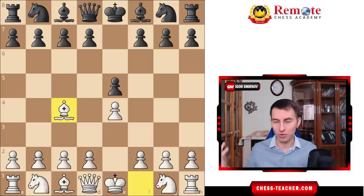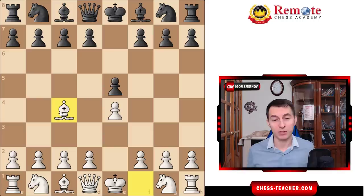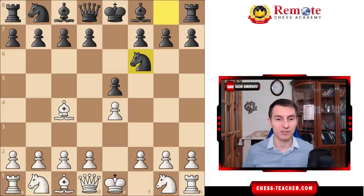Kasparov plays Bc4 — the opening that I've been preaching for a long time, and probably Kasparov just saw a couple of my videos. So Bc4 — what's the point? Well, first of all, you drag your opponent out of his or her opening knowledge, because it's very likely that your opponent is already on his own. Also, it contains a lot of interesting attacking options down the line. Let's explore them together.